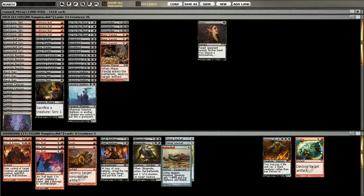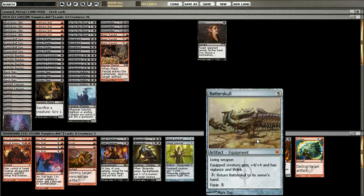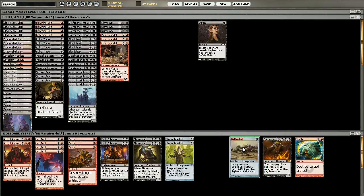If you have two Batterksulls, why not cut the Lifestaff for Batterskull? It is the better card overall, though you'll be pretty late to cast it — if you're even ever able to — because five mana is still five mana.